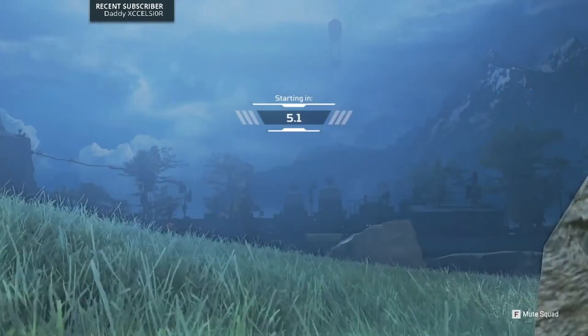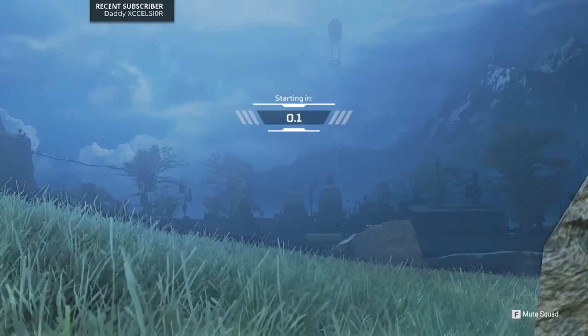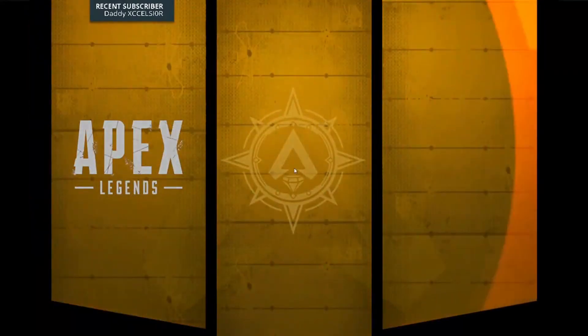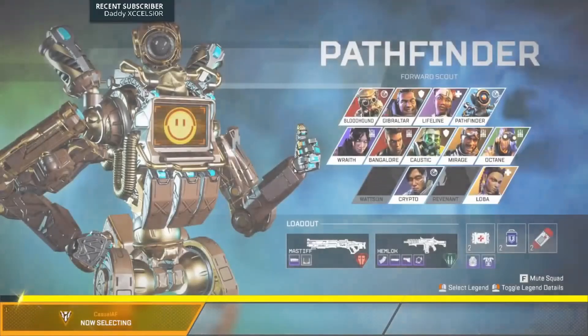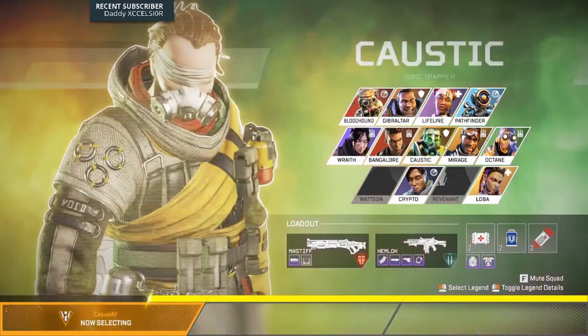Spoiler alert — there's a new map called Olympus, essentially, which will be the hometown of Octane and Lifeline, which is insane. We've potentially got a new legend — Ash, potentially. I don't know what the abilities will be like — maybe someone can help out with that.